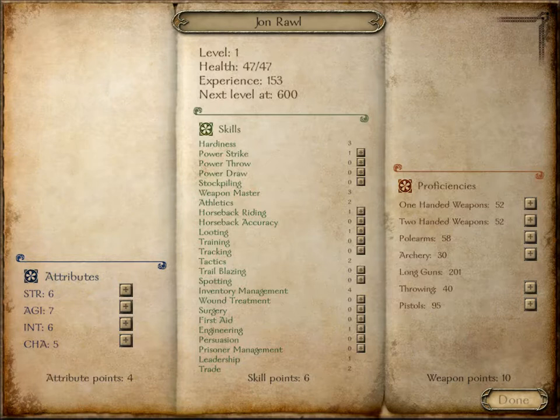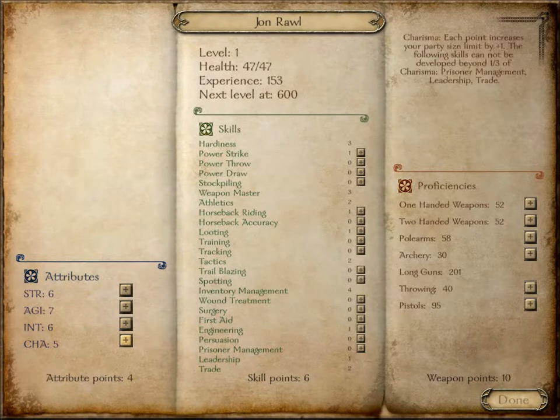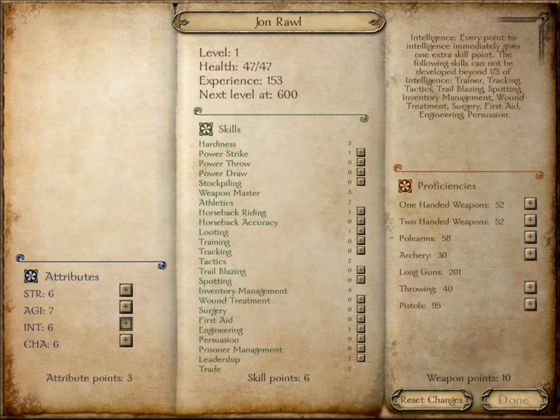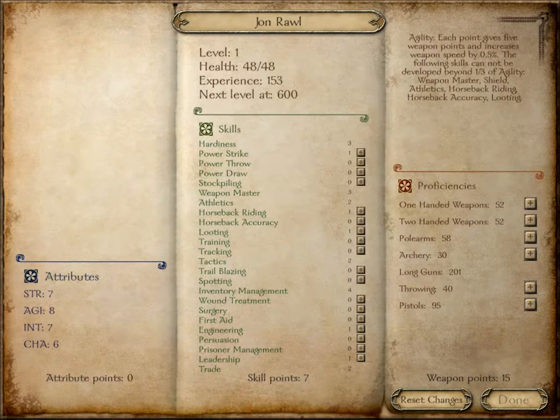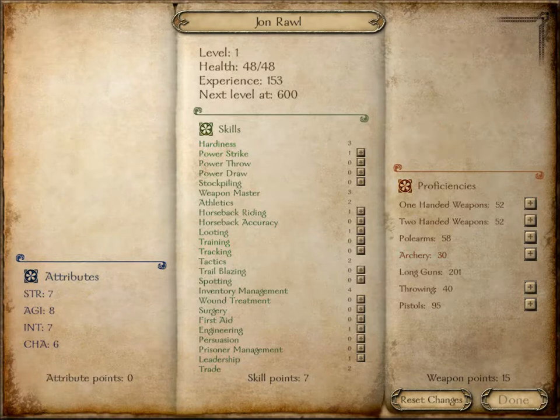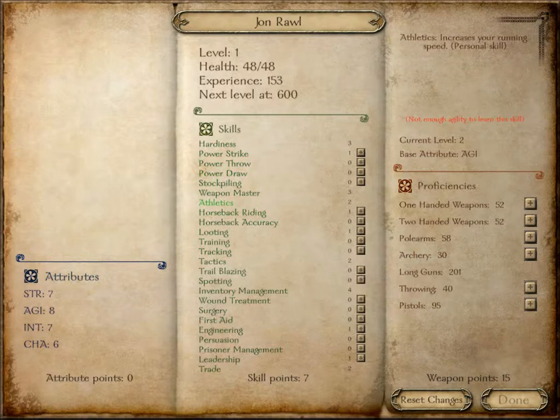He had quite a bit of charisma, intelligence, and agility because of his cavalry background. So let's give him a point there in charisma — good. And balance the rest a little, make it a little even. He's going to need horseback riding, definitely.